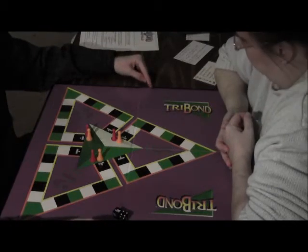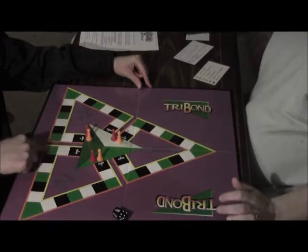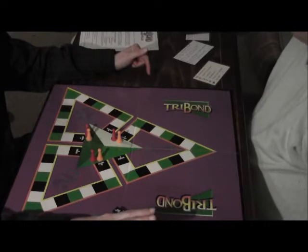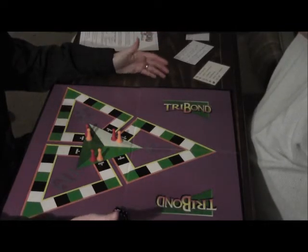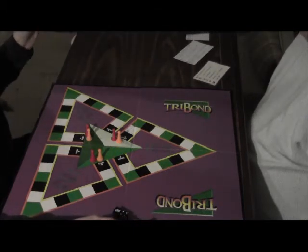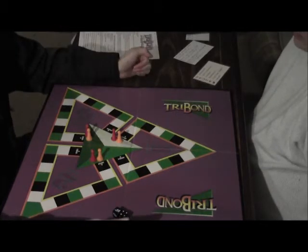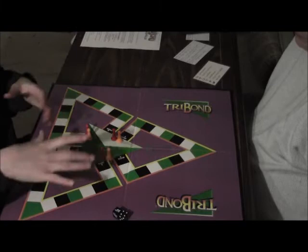This is like a trivia game in that you have to go around and answer questions. It is unlike a trivia game in that you're given three things and you have to guess what they have in common. For example: green, red, and bell — they're all kinds of pepper. So if you get that right, then you move.